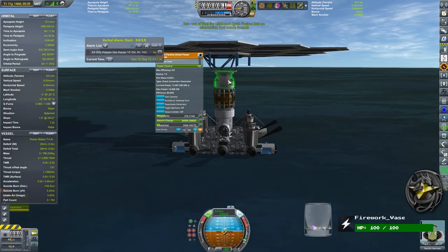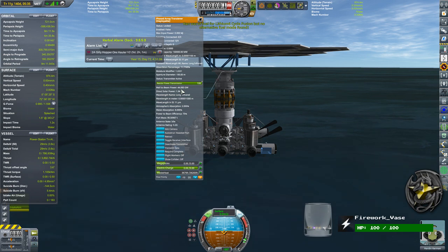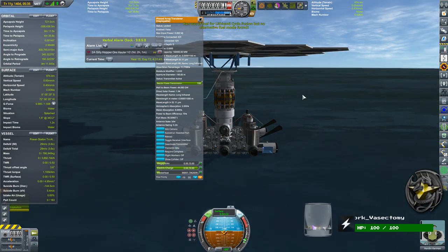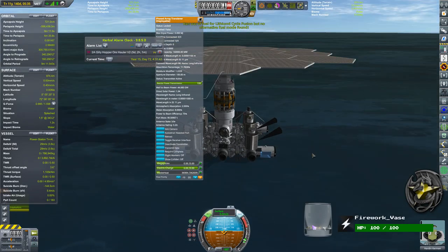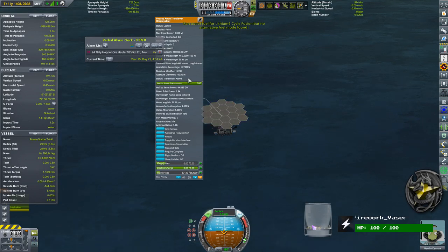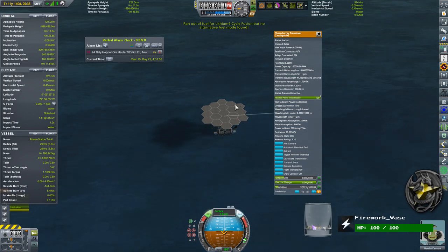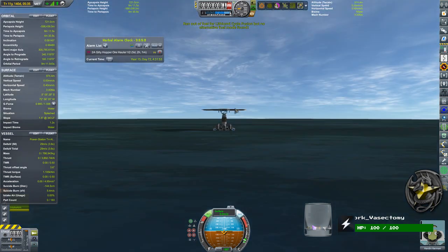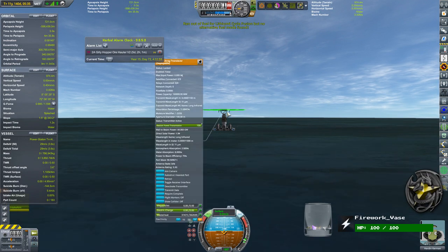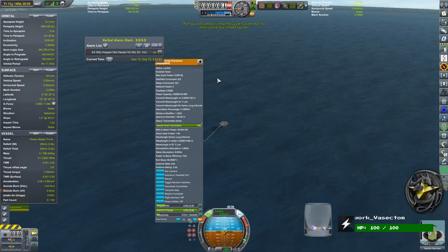All these reactors are feeding their power into this array on top here. The array is currently putting out 44.083 gigawatts of infrared power — a long infrared laser beam. So, 44 gigawatts going to an aperture of a dish that is over 100 meters across in six ways — basically a football field across each way. All of this is pointing directly up vertically and beaming out in a cone, directly above the station.